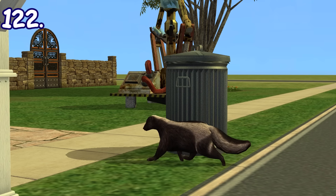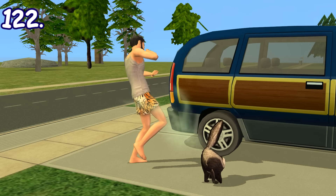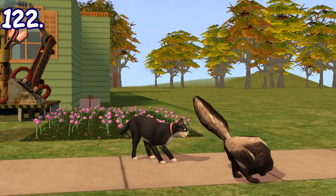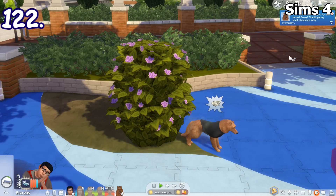In Sims 2 Pets, you might encounter a skunk wandering in front of your lot. You can try to watch them from a distance or attempt petting them, but they'll have a high chance of getting irritated and spraying your sims, dropping their hygiene. Pets can also be sprayed by skunks. Sims 4 kinda has skunks, but they can't be seen and can only be encountered by pets in burrows.